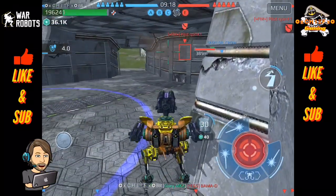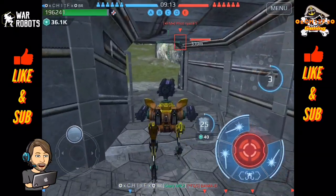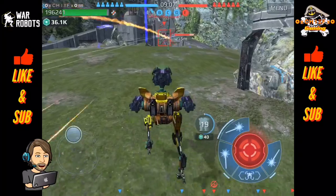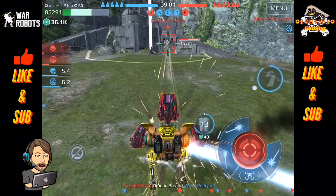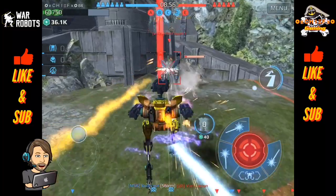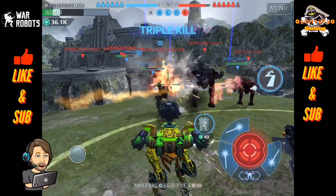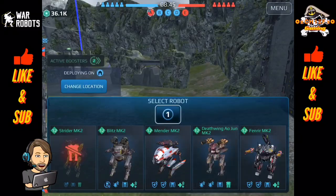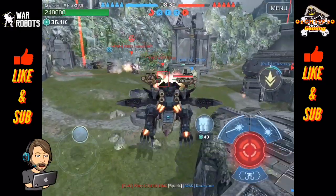Looks like we have somebody sneaking up for our home beacon, so let me try to get up there and defend it. That is a Falcon — it is not a Traditionalist, so I should be able to get him taken out with even the Strider. I am being attacked in the back, but hopefully I can get him taken down before I die. There we go. And here is a Blitz dropping in. All right, so I lost the Strider. Let me go ahead and drop in now with the AoJun and try to get that beacon back.